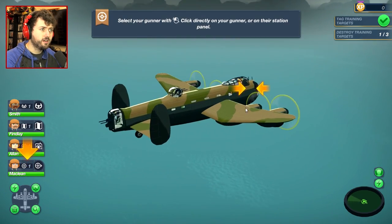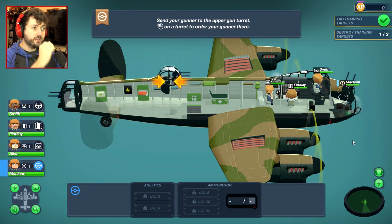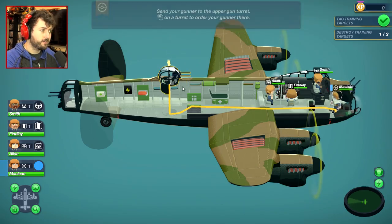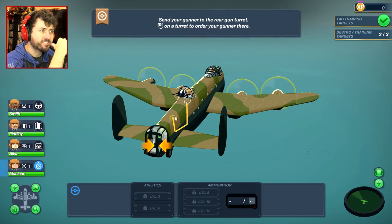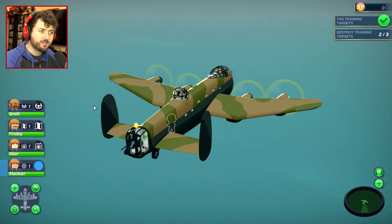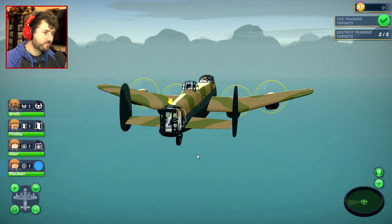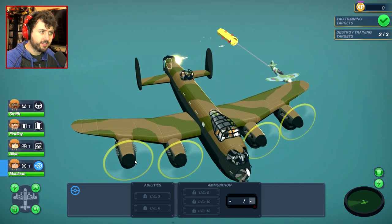Select your gunner with left click. Well, this would be my gunner right here. Send your gunner to the upper gun turret up here. Alright, now we need him to... So send your gunner to the rear gun turret. Okay, so zoom in there — go to that turret right there. Alright, then he'll just take out that guy right there.